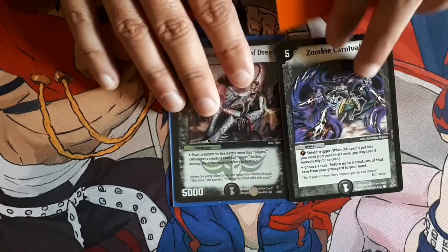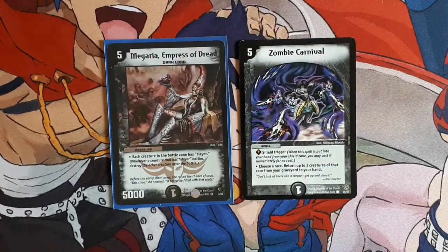Of course, I'm pairing it with Zombie Carnival. Zombie Carnival is fast becoming one of my favorite Darkness cards — the 5 mana spell that gets back 3 creatures of the same race from your graveyard back to your hand. Basically with these two cards, you can put in just these two and then any other heap of cheap creatures that share the same race — brainjackers, humans, just whatever — and just go in for the win, give them all Slayer, and get them back with Zombie Carnival. Pretty cool.